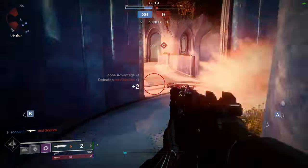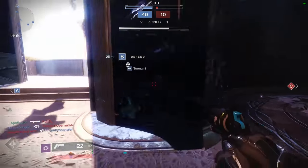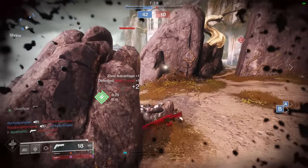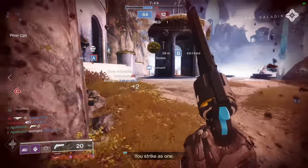Moving on to our grenade — for me it comes down to two options. You can take the more tactical approach and choose a spike grenade, which has a skill gap to it but is very potent in the right hands, or you have the void wall grenade. Both offer great area control, but personally I go with the void wall grenade because of the higher damage output, how the grenade disperses, and because I prefer to use the wombo combo — but more on that later.